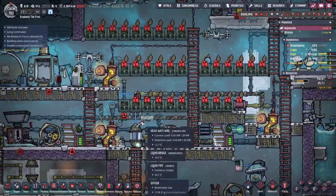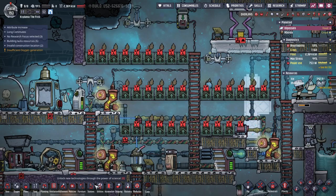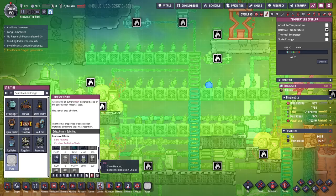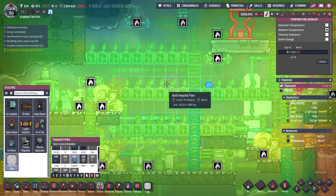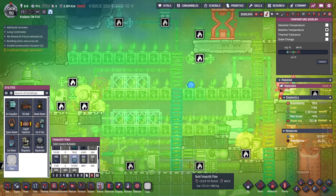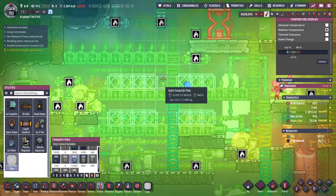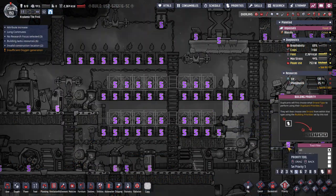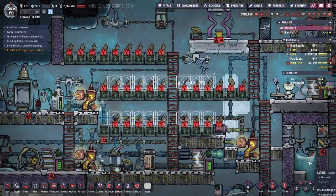I really need to prioritize building some new temp shift plates over here made out of ice. Hopefully that can bring some coolness to this area. Most of the ice on the map that I've mined out is around negative 20 degrees, so I'm going to high-priority that construction.